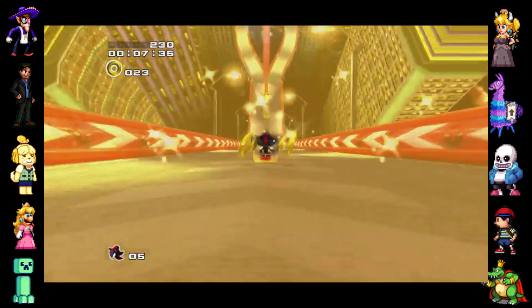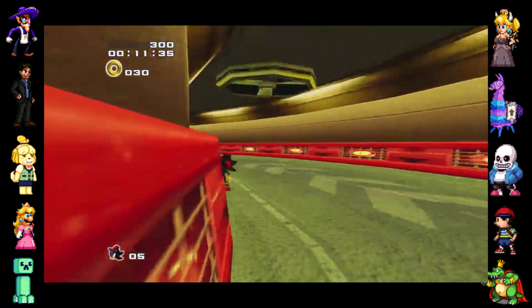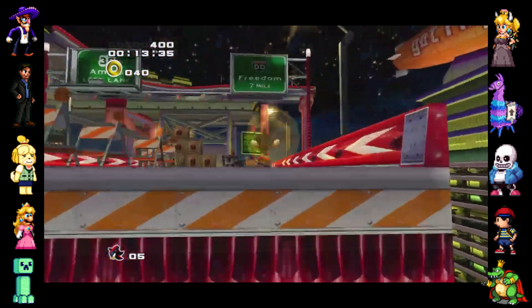Sonic Adventure 2 based many of its design choices off of Shadow the Hedgehog for the Nintendo GameCube, such as the ability to choose between a hero and a dark story, the addition of a last story after completing both stories, as well as having Shadow the Hedgehog as a playable character.